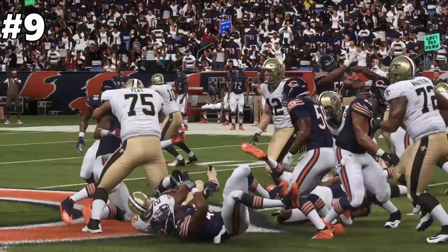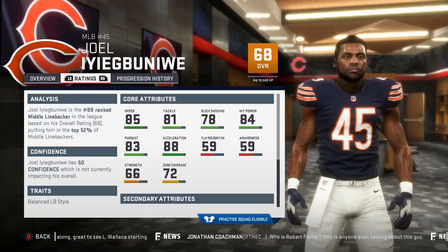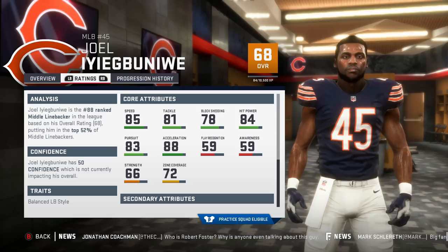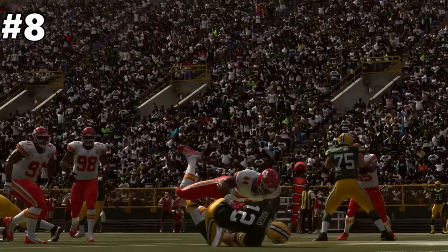Coming in at number 9 is Joel E.A. Booneyway. You can say he's the odd man out in the ridiculous Bears linebacking corp, so it definitely won't take too much to get him. He might even be in free agency or their practice squad if you give it a minute. He has good speed to start with, as well as a tackle rating of 81. What really drew my eye to him is he can handle block sheds and has nice hit power. His zone coverage isn't terrible so he'll definitely be able to hold his own.